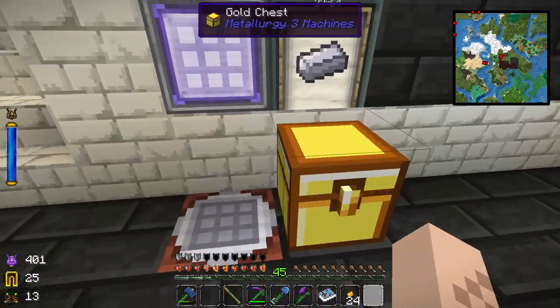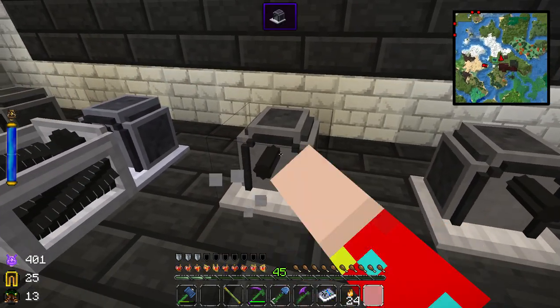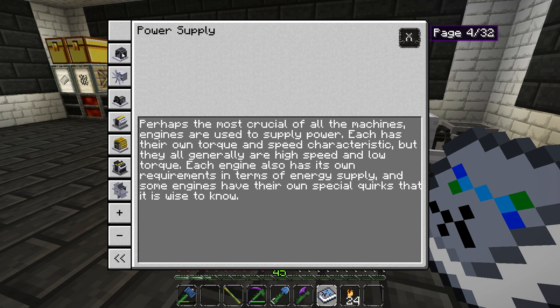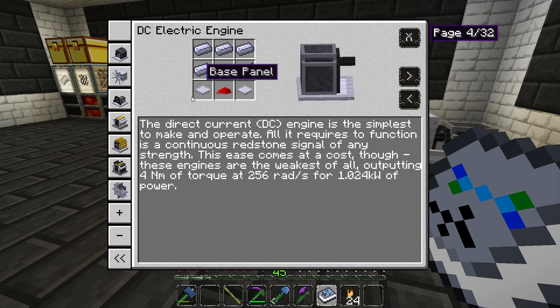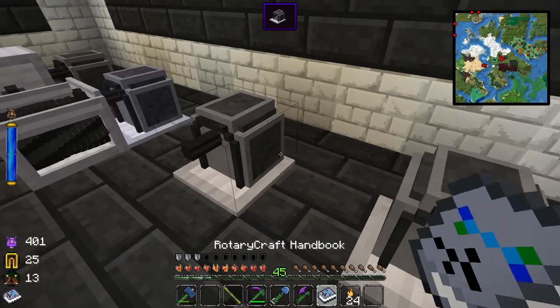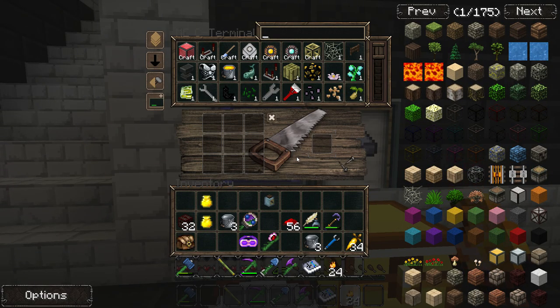One of the things we should get into is engines. This right here is a DC engine — let's look it up. These are basically the equivalent of redstone engines from BuildCraft or IC2. This is your very low tier engine, and basically the only thing you need to get it working is a redstone signal.